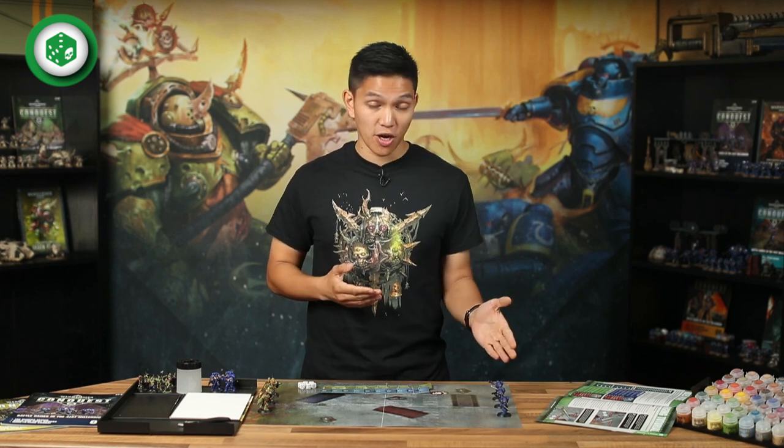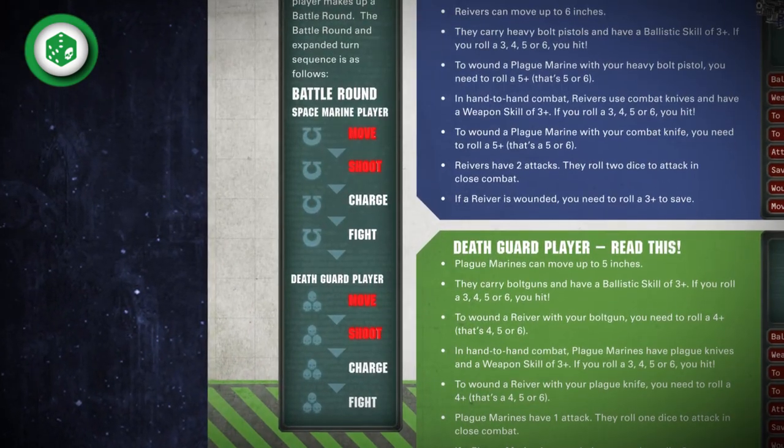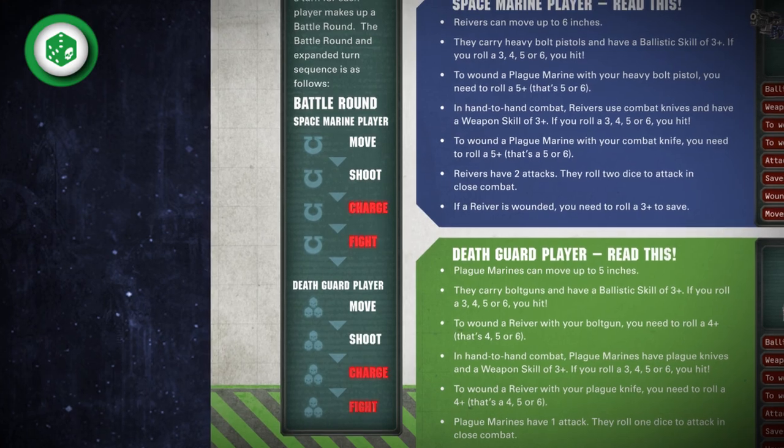Just like last time, in this game each player's turn has a movement phase and a shooting phase. And now we're adding two new phases to the game: Charge and Fight. These four phases make up a turn and when both players have had a turn, it's called a battle round. In this game, the Ultramarines go first. When both players have taken their turns, start a new battle round. If one player's models have all been removed from play, the player with the surviving models is the winner.